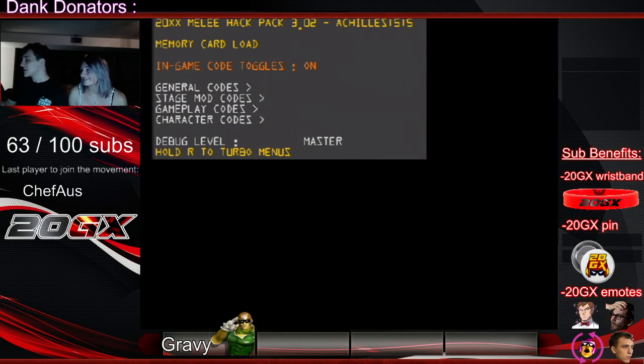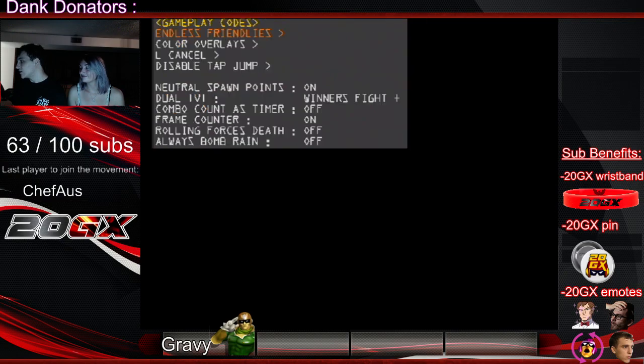You go to the debug menu and you gotta make sure that your in-game toggles are on and make sure debug mode is set to master. Then you go into your gameplay codes and you just have to turn frame counter on — it's pretty easy.